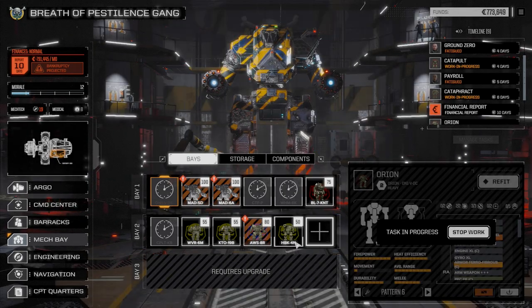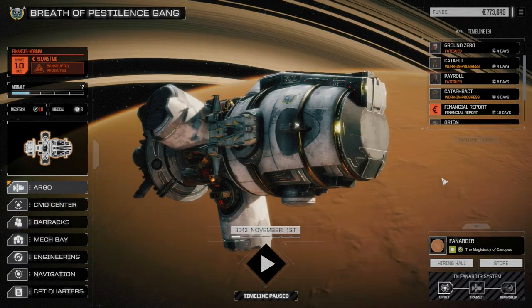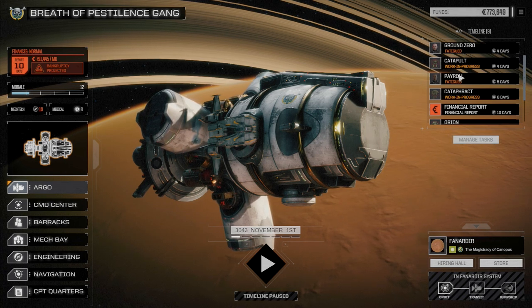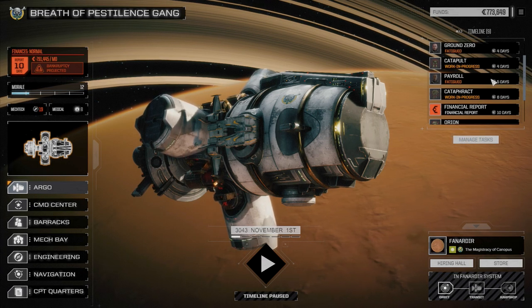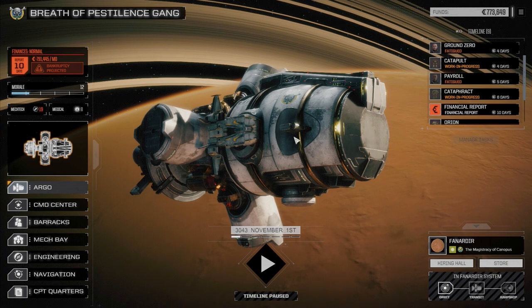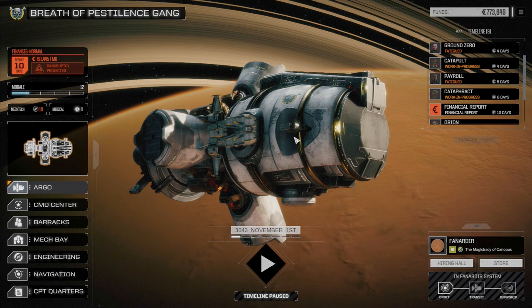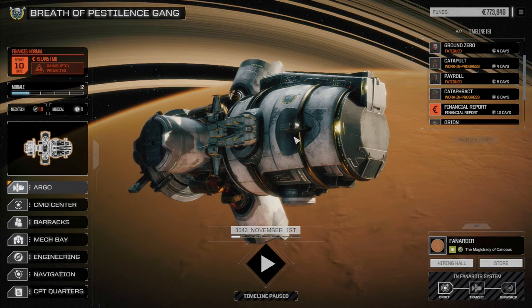We can't repair any of these guys yet until we get a lot more cash. So let's end the episode here. In the next episode we're going to run the second lance. I'll swap out Payroll so we have Hyte back in the main lance, put her in charge of the second lance, and do another mission on this planet to try and get some cash. If you like the video please drop a like, subscribe if you haven't, and I'll see you in the next episode.